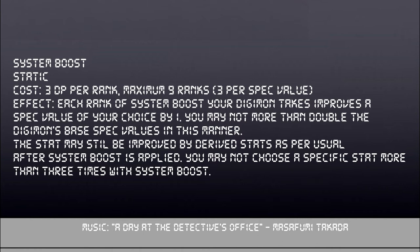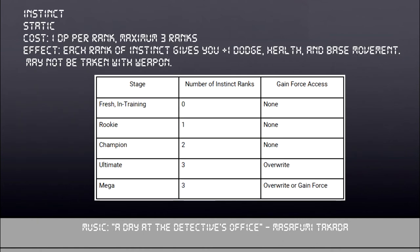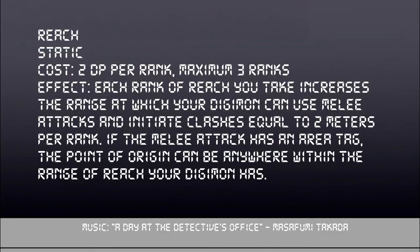Instinct is a sister quality to Weapon. Rather than bolstering offensive capabilities, Instinct increases defensive abilities and mobility. Each rank grants a bonus equal to ranks taken in Dodge, Health, and Base Movement. Like Weapon, your number of ranks is limited by your stage of evolution. You cannot take Instinct and Weapon on the same Digimon. Reach lets you use melee attacks and initiate clashes at a number of units equal to twice the ranks you have in Reach. Each rank costs 2 DP and the maximum is 3 ranks.